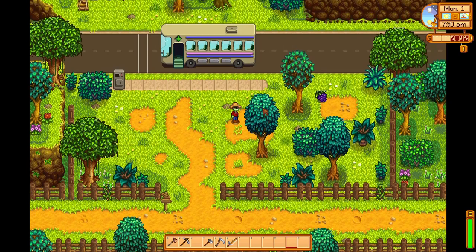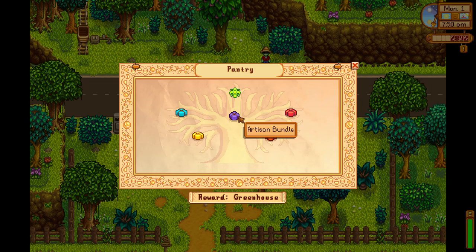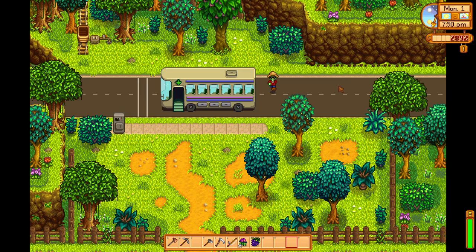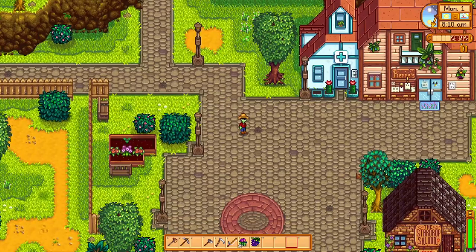New things to forage as well. A grape and a sweet pea. We will probably need these for the community center, actually. Summer crops. Oh, I need tomatoes. That changes things a little bit. What's the reward? Greenhouse. I should probably buy tomatoes now. I hadn't been planning on it, because they do take a while to grow and harvest. But I should probably do that now.